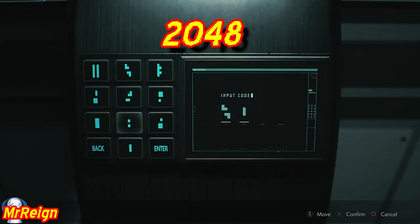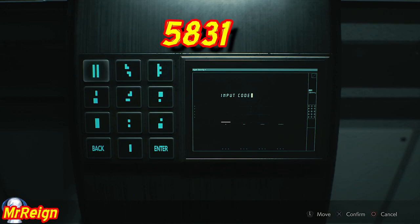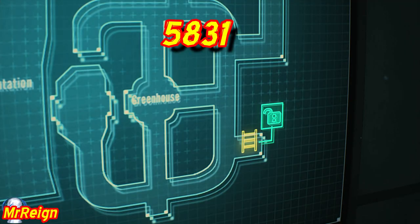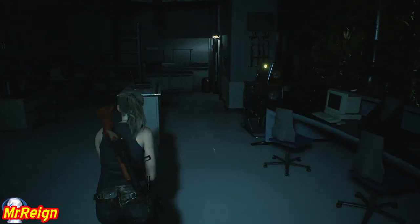First we're going to hit the codes. That's going to be two zero four eight on the first lab terminal, and this is 100% story based — you will get to this part. The second code is going to be five eight three one. You can find all these codes within the lab: one is on a trophy at the bottom, and the other I think is on a file.